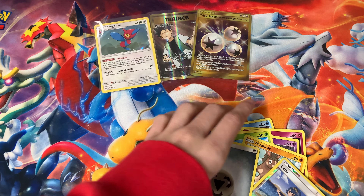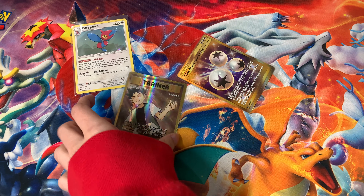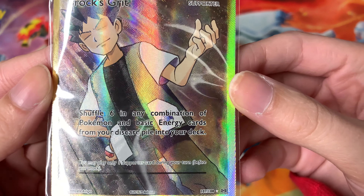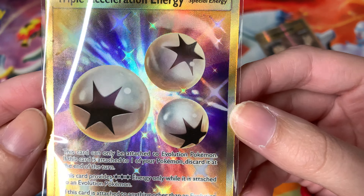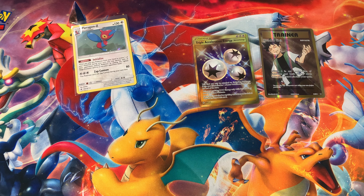I love the way that holo moves — I'm still gonna sleeve him up, he deserves a sleeve as well. So let's do a quick recap of what we got in the box. Starting with the first hit: Brock's Grit — so beautiful, the full art trainer. You can see that texture, oh yeah, so beautiful. And then obviously we got the gold card — look at the texture on that as well, so beautiful. I'm obsessed with that.